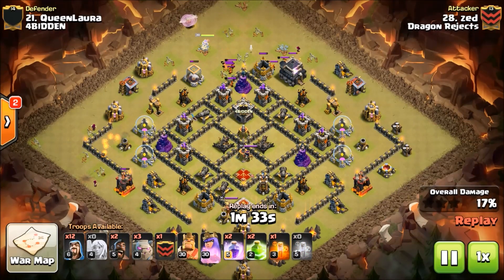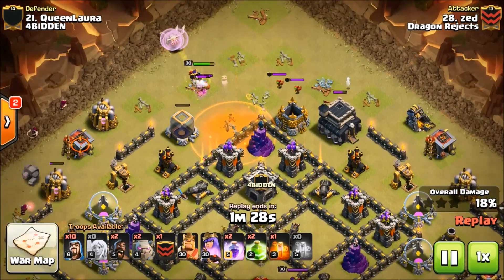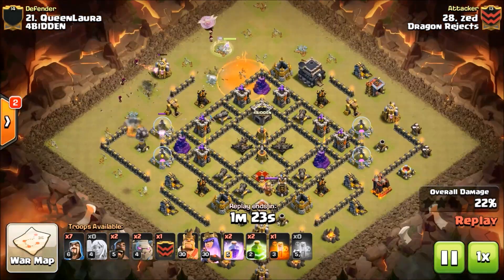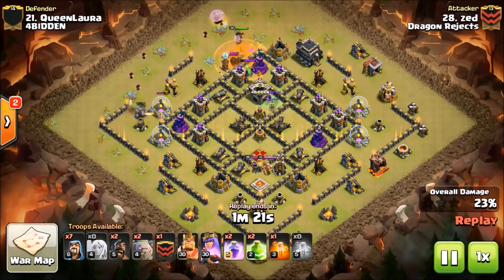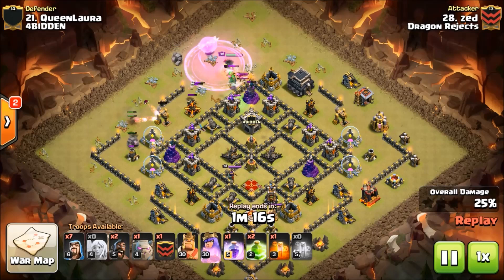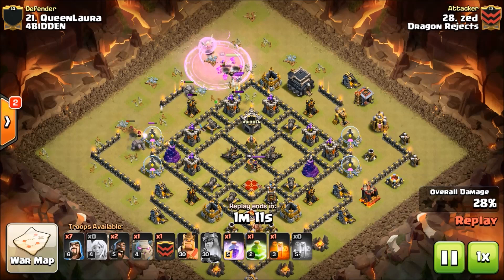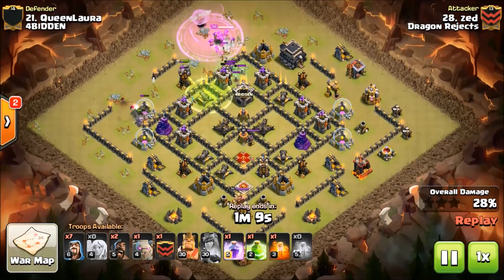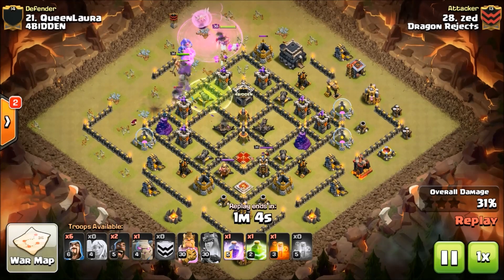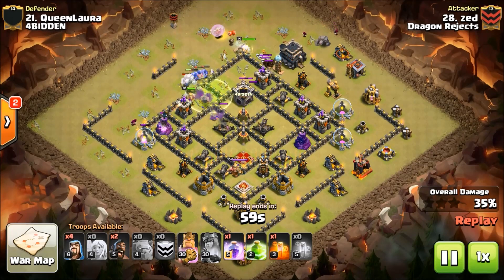There's the CC pull. Those goblins are tough - Zed's not pressed at all. There comes that rage spell. There's his first golem, second golem - where's that third? There it comes with some bowlers, and the third golem right there with some wizards backing him up.